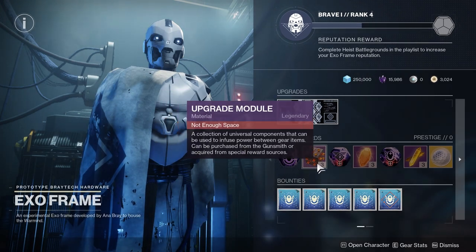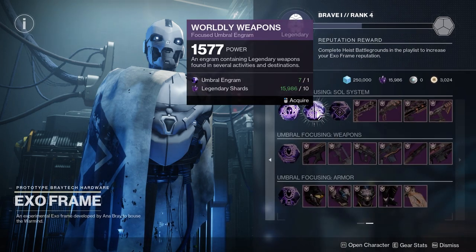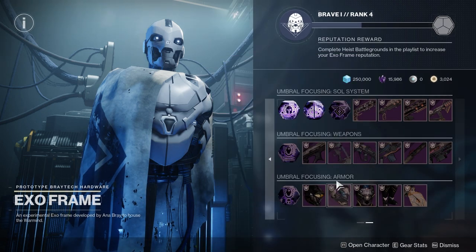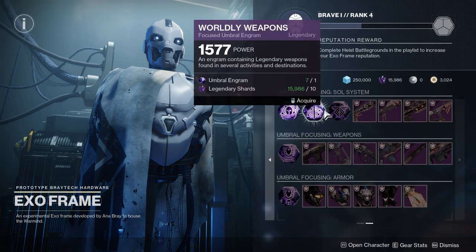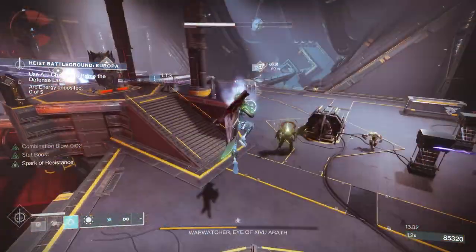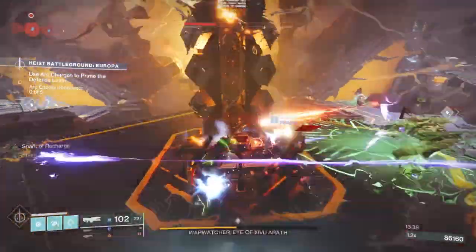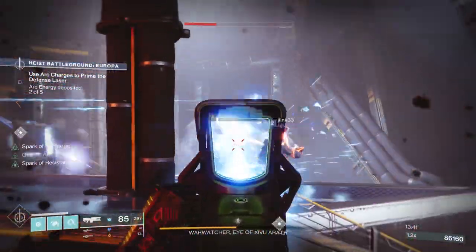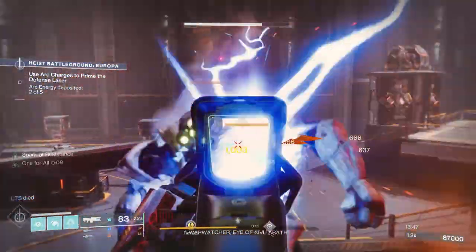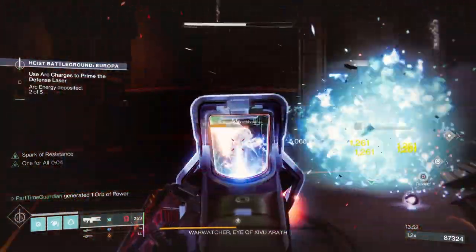He also has bounties that you can use to level him up as rep, and every time you go up a reputation level, you get an Umbral that you can take, which will allow you to get weapons or armor for free. The main currencies are Resonant Stems, Serif Umbral Energy, and Serif Keys. To focus weapon engrams, you need Resonant Stems along with Serif Umbral Energy. To focus armor, you only need Serif Umbral Energy.